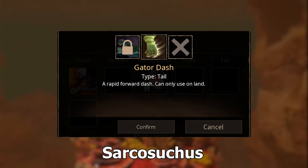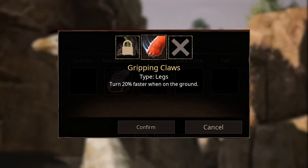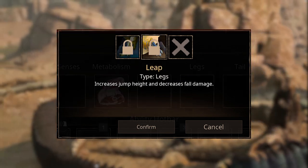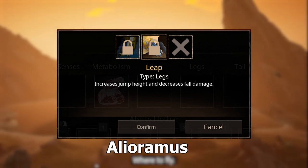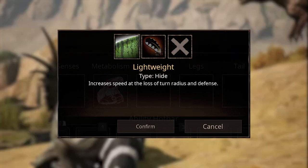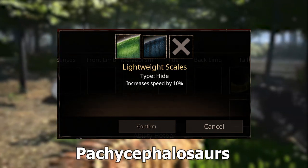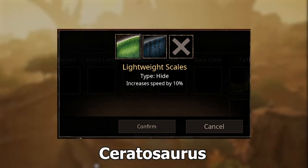Gator Dash lets you run forward really fast for Sarcosuchus. Gripping Claws lets you turn faster on the ground for Pycnemosaurus and Thalassidromius. Hop Away lets you rapidly hop forwards to escape danger for Camptosaurus. Leap increases jump height and decreases fall damage for Alluramus, Ceratosaurus, Pachycephalosaurus, and Megalania. Lightweight increases speed at the loss of turn radius and defense for Deenonychus. Lightweight Scales increases speed for Pachycephalosaurus, Cantrosaurus, Iguanodon, Allosaurus, Concavenator, and Ceratosaurus.